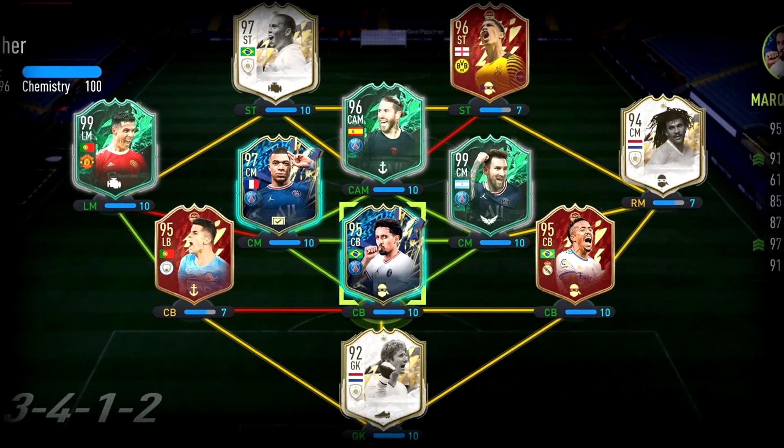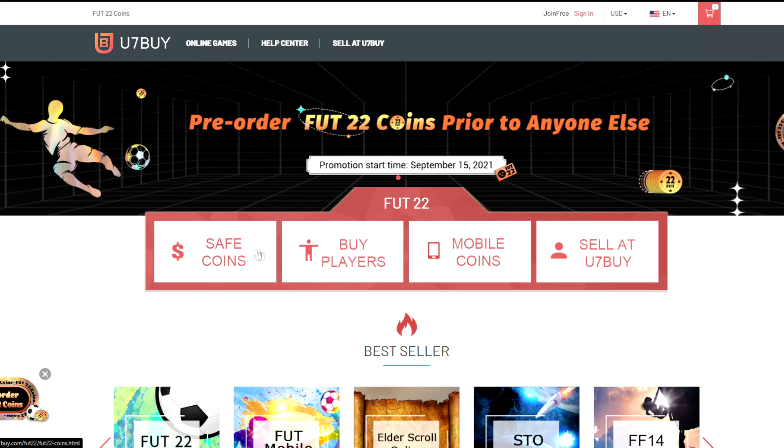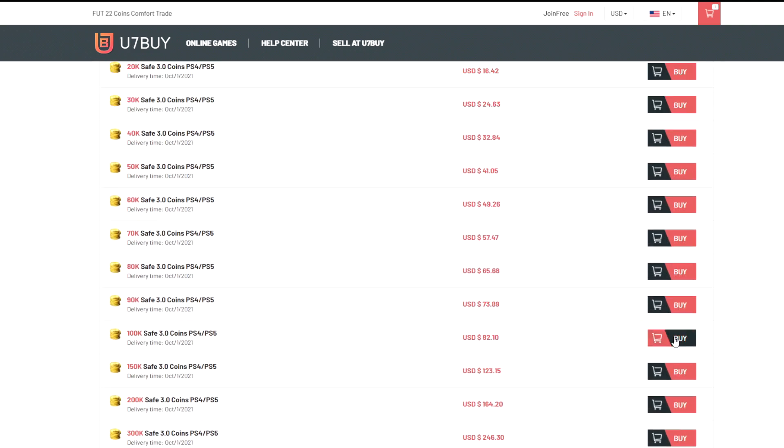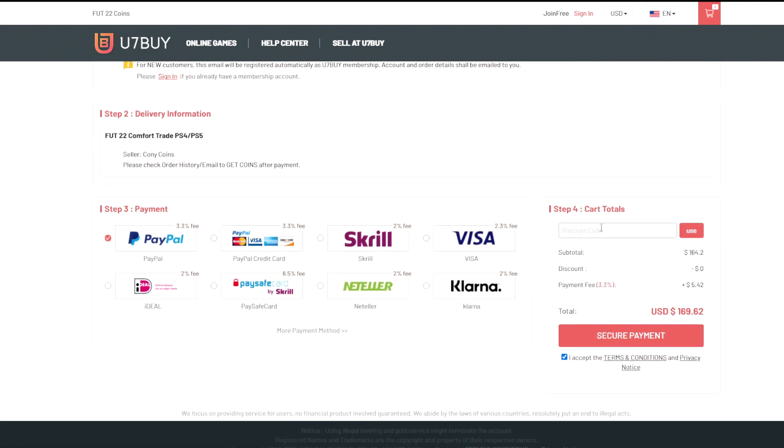If you guys are wanting to build a better team, look no further than u7buy.com. They sell cheap and reliable FIFA 22 coins and they also sell FIFA accounts this year, so if you're interested, click the link in the top line of the description.